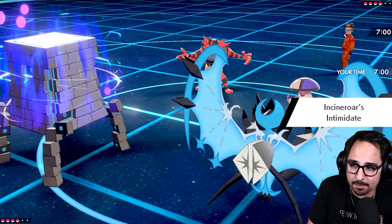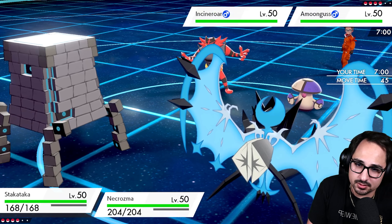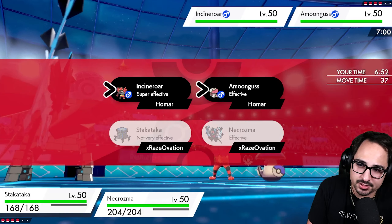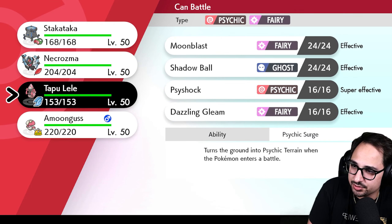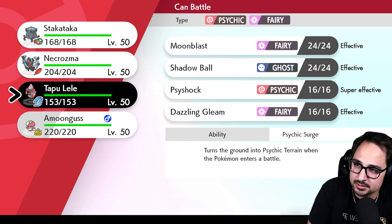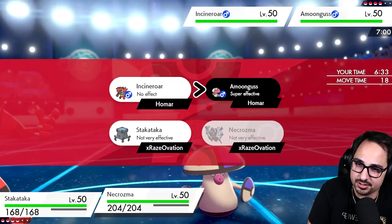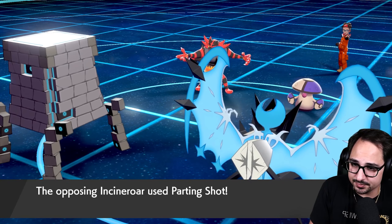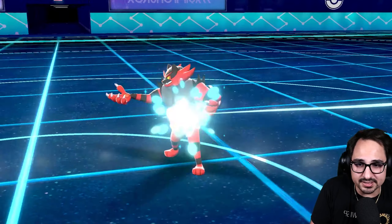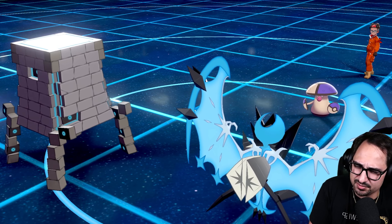Amoonguss and Incineroar — okay, that's not what I expected them to lead. But I'm not mad about it. My Stacka does underspeed the Amoonguss. The Rock Slide is a little iffy — I probably should just swap, but I don't want to. I think it should be fine if I just stay in: Rock Slide and then Expanding Force on the Amoonguss spot — that might be enough to knock it out.